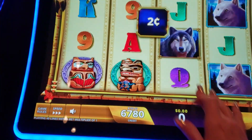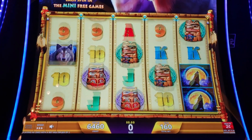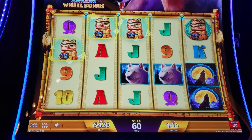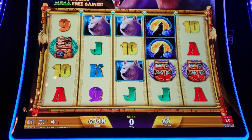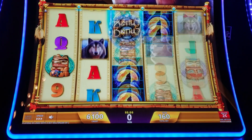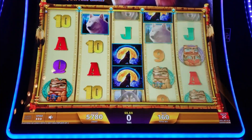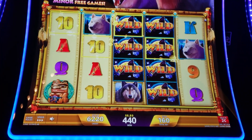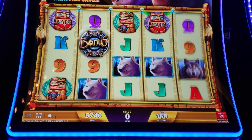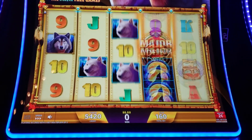I'm actually going to go up to the two cent denomination and play 320. So we're ahead right now — we put $100 into the machine and it's now at $114 from our initial wins on that one cent denomination when we first sat down.